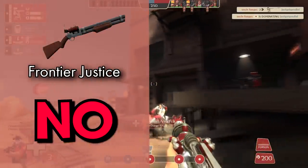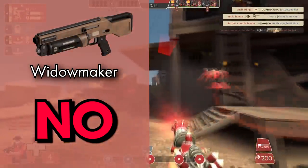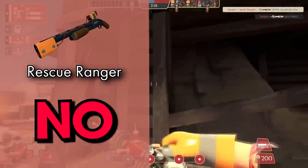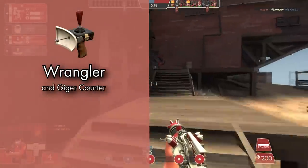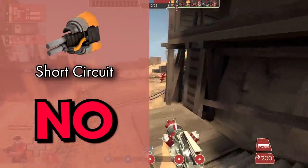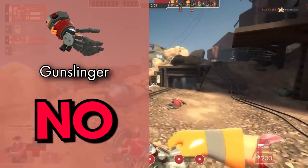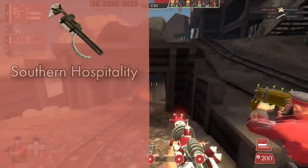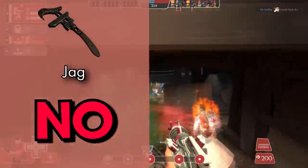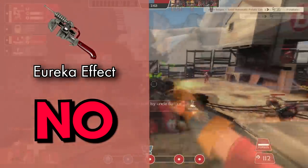The Frontier Justice: no, it's a better-balanced Diamondback. The Widowmaker: no — rewards you for aiming and has a high risk-reward system. The Pomson 6000: completed. The Rescue Ranger: no, still basically the best Engineer primary. The Wrangler: no, this thing is blatantly busted. The Short Circuit: no, also kind of busted — especially out of spawn and especially on payload. The Gunslinger: no, it's the battle Engineer tool, you can't go wrong with it. The Southern Hospitality: no, it's boring, not bad. The Jag: no — this thing might honestly be a straight upgrade to the wrench. The Eureka Effect: no — the teleporter utility makes this incredibly useful.